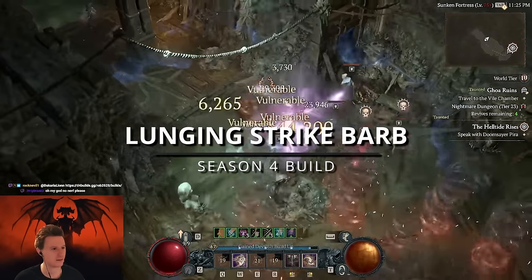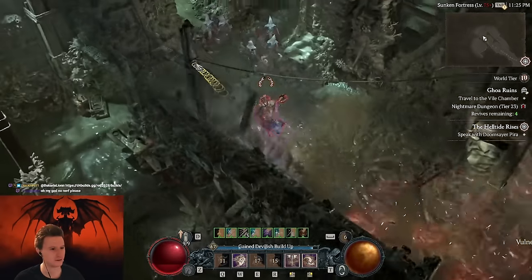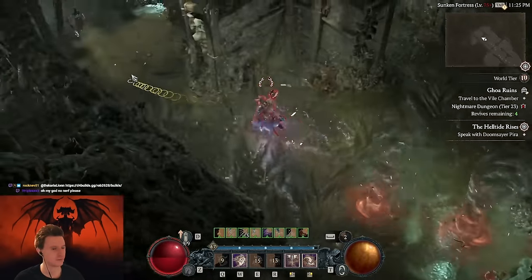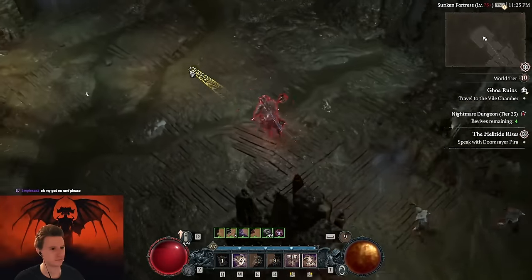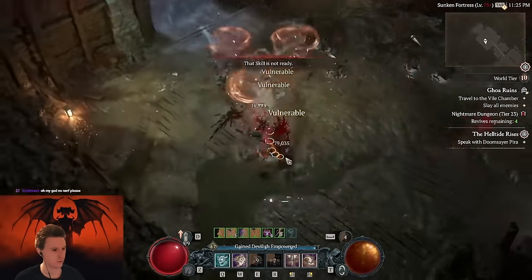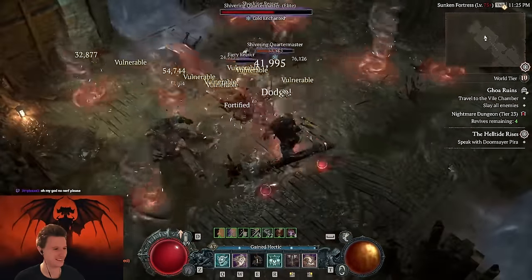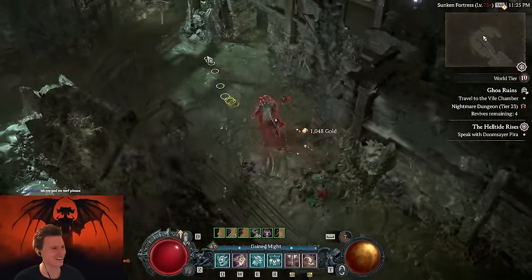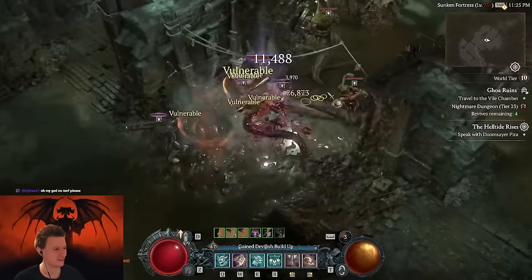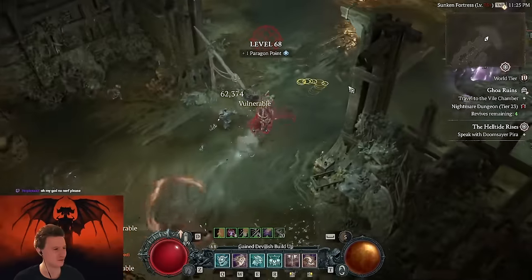We can just start blasting and I don't even need to use leap or anything — just lunging strike basically. This is how the dungeon looks, boom boom boom. We do the Gory Ruins, boom boom boom. Man, they're gonna nerf this. Bring it down a bit. I mean don't nerf the fun completely, but bring it down a bit. This is like the new build — like who needs a core skill if you have lunging strike?